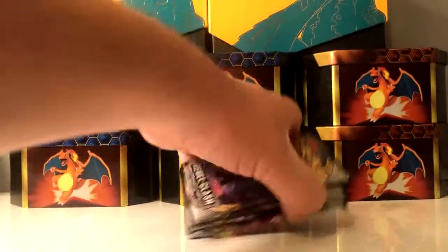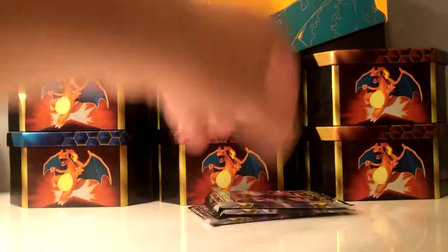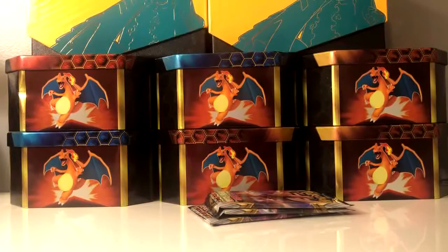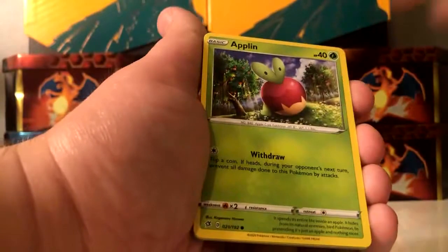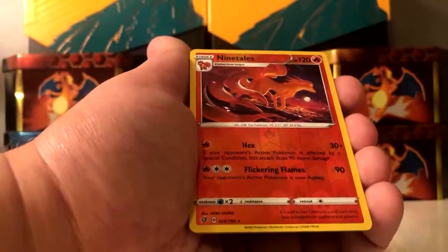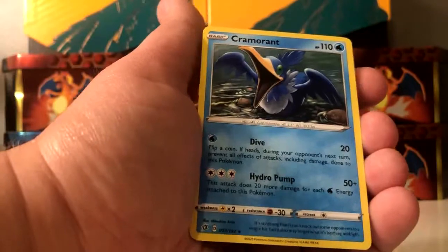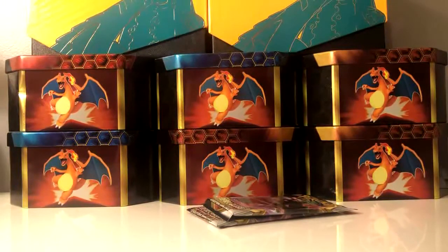Not bad there. So it looks like we have four packs left — let's get it. Hopefully we can pull at least one or two out of the four. Code card, water type energy. Training Court, Lampent, Medicham, Applin, Tympole, Trubbish, Helioptile, Honedge — reverse holo rare of a Ninetales. And Cramorant is the rare.